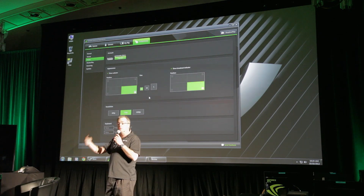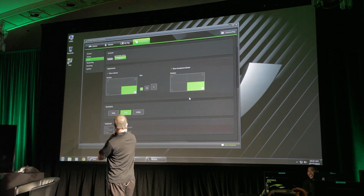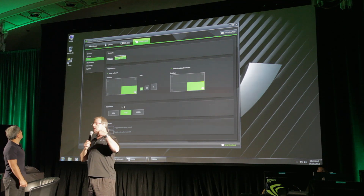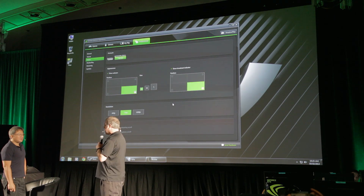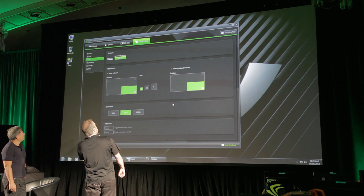You get a little indicator so you know when you're streaming, and it's super easy to see when casting mode is on. You can pick your resolution — 480, 1080p, whatever you need. What's really cool is we're going to upload to Twitch at 60 frames a second, so you get an amazing experience as a viewer. Let's show you this in action — let's pull up Blacklist.